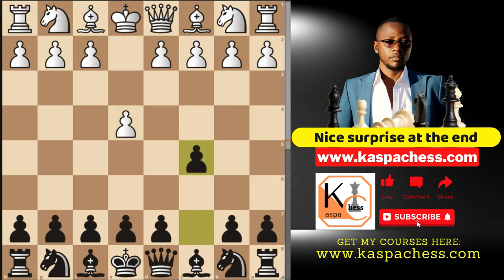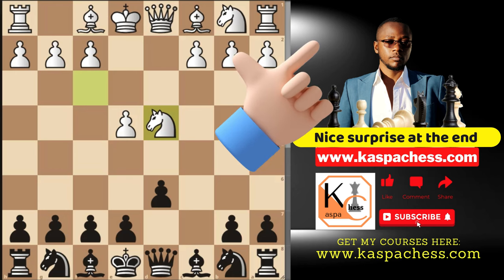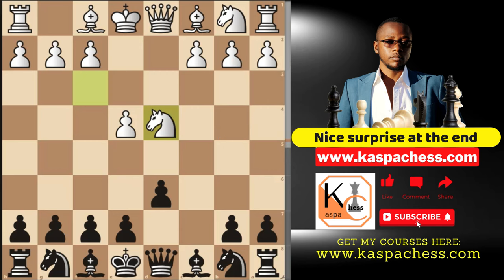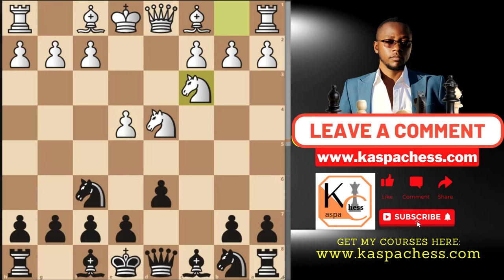After e4, c5, the intention is always to trade off your c-pawn with White's d-pawn. Knight f3 is by far the top played move. Apart from the Hyper Accelerated Dragon and the French Sicilian, you can also play the Modern Sicilian with a view of transposing into the Najdorf variation. White still plays pawn to d4, then you take; after they take, you develop your knight with tempo attacking the e4 pawn. Playing the Sicilian calls for aggression, so knight to f6 makes a lot of sense. White defends with knight c3.